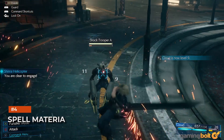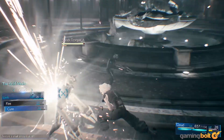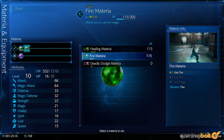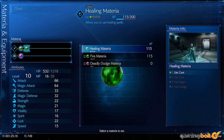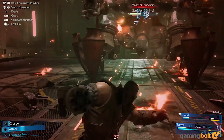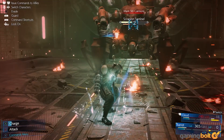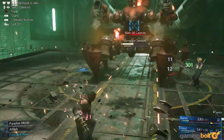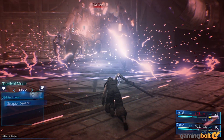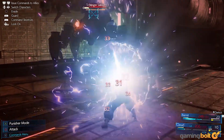Spell Materia. When it comes to Spell Materia, you need to put some thought into what each of your party members have equipped. For starters, it's best to have each and every one of your party members equipped with healing Materia for obvious reasons — when your chips are down, you don't want to rely on just one character with healing spells. From a more attack-centered perspective, make sure that your party collectively covers all element types, since most stronger enemies and bosses are weak to at least one of these.